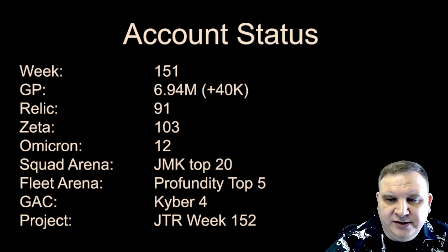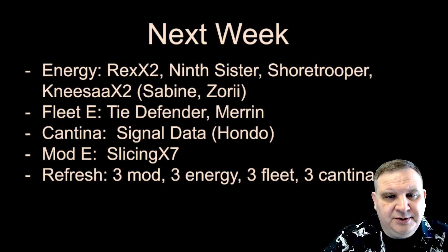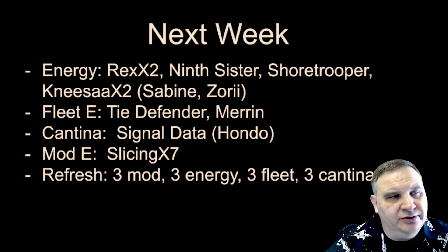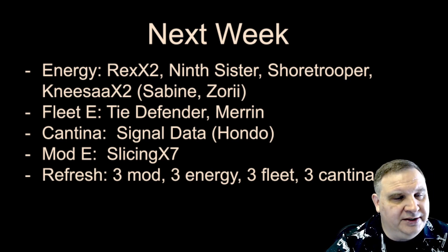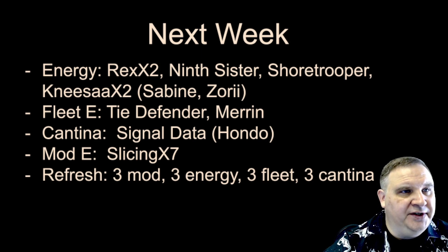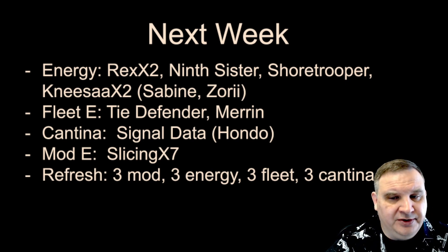We're still in Kyber IV and Jedi Training Rey will be the relic target for the next week. Energy spending: we're on Rex and Nisa twice, then farming a little bit of Ninth Sister, Shore Trooper still trying to get that to seven stars. I've got Sabine, Zoria, and some other characters on the tab — not farming them every day, but when it's relevant for light side or dark side day, I'm back to doing the objectives. In fleet, we're still doing Tie Defender and Marin. In cantina, we're doing signal data and we'll try to get some Hondo here and there.